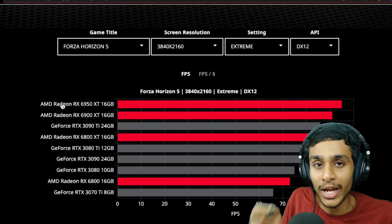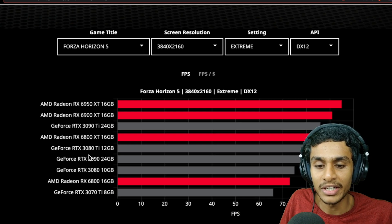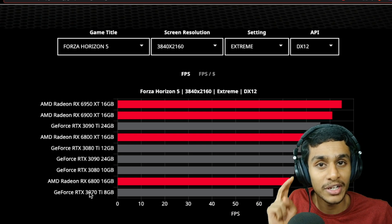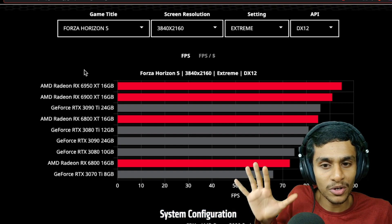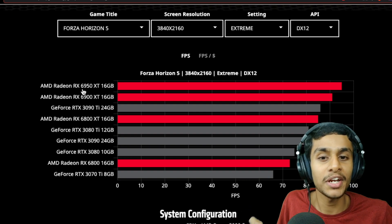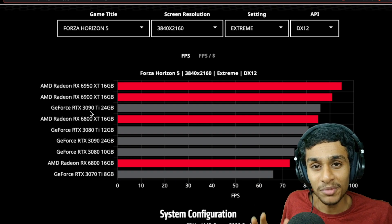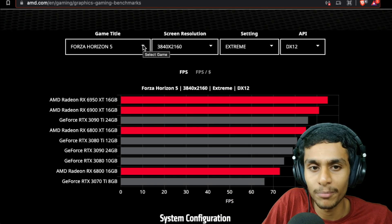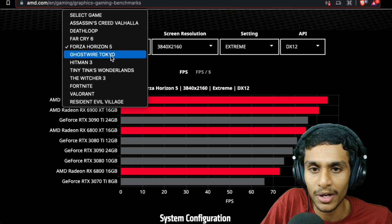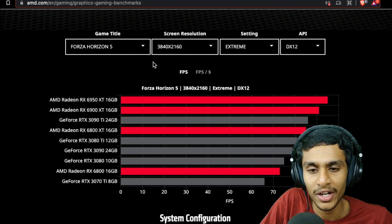Once you make your selection, it gives you nice comparison data showing how AMD cards perform against the RTX 3080, 3090 Ti, and 3070. It's got pretty much all the popular graphics cards, starting from the RX 6950 XT through the RTX 3090 Ti and everything in between. Let me show you a quick comparison — in the game title I'll select Forza Horizon at 4K.